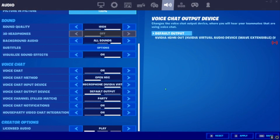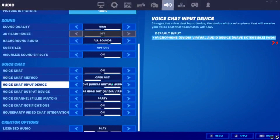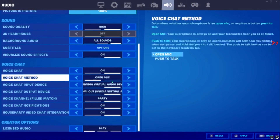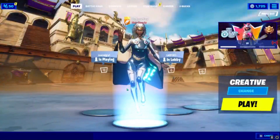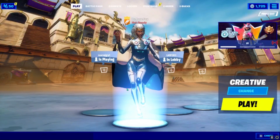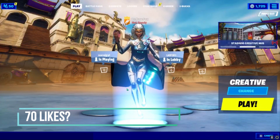The most important option: change your input device from Default Input to 'Microphone NVIDIA Virtual Audio.' What this does is use a virtual audio driver that picks up audio from your computer. Hit Apply and go back. This should allow you to talk in GeForce Now. If this guide does not work, comment below or join my Discord server — I'll be making an updated guide soon.